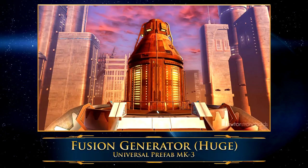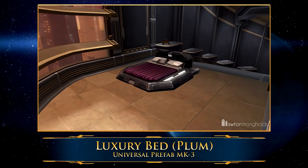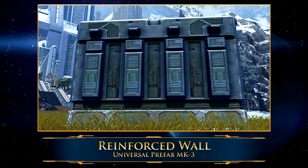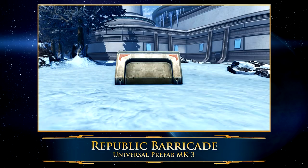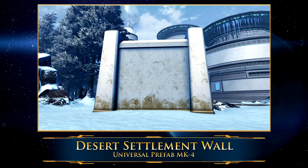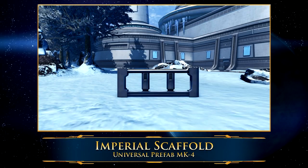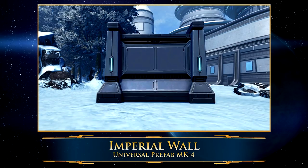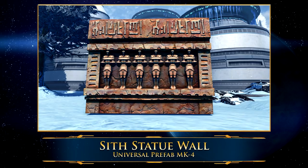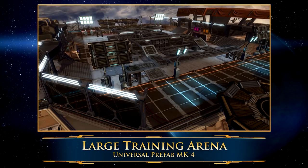Next up is the Universal Prefab MK-3 set. The useful ones include a purple guild bank and a GTN that goes on the floor — the really big version — as well as a bunch of really nice beautiful boss furniture decorations, a bed, some art for your wall, as well as a really pretty fountain. And lastly is the Universal Prefab MK-4 decorations. These are only from the refabrication droid, and they are very much meant to make your own terrain, your own rooms, and your own maps — lots of things like walls and different types of barriers, as well as very large arenas that only fit on the top of the Rishi stronghold and are for making your own PvP maps.